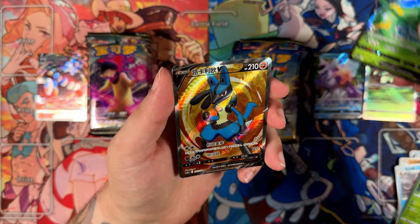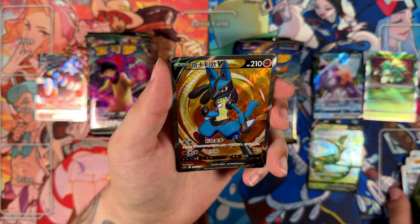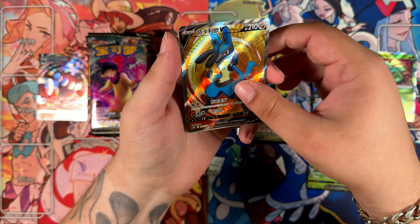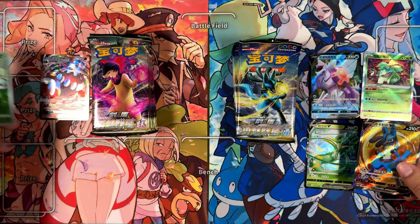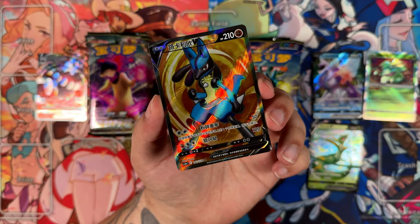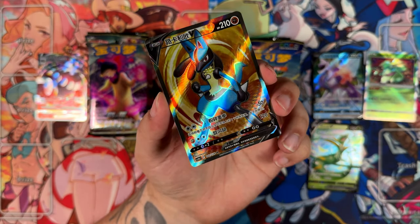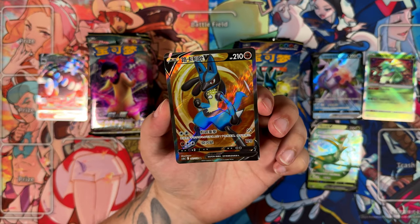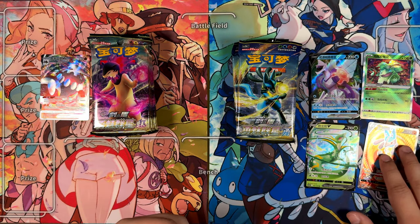Superior V. And here we have the Super Rare! What a pack. We have the Lucario Full Art. Look at that texture. Let me just get the cards and take a look at this texture. That is on a completely different level. Are you serious? That looks so freaking cool. Here we have our Super Rare for this side.